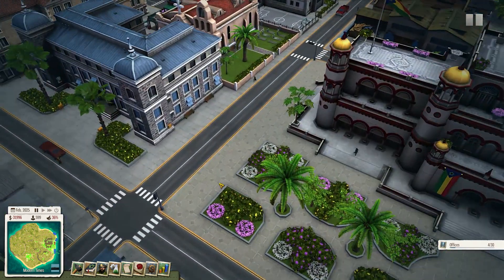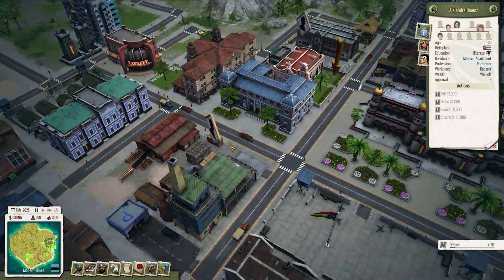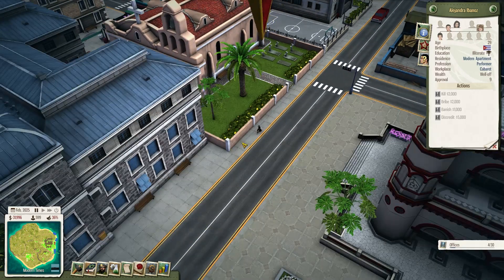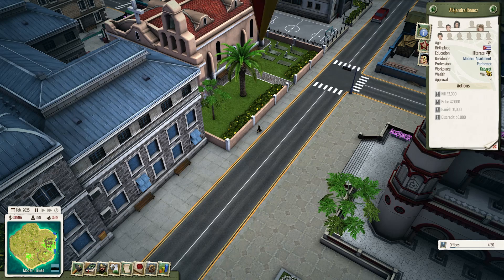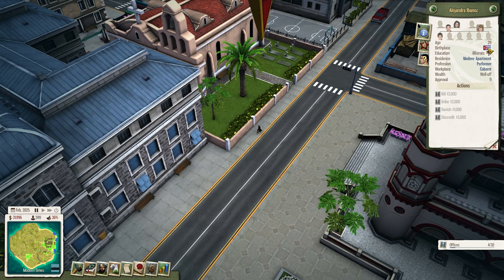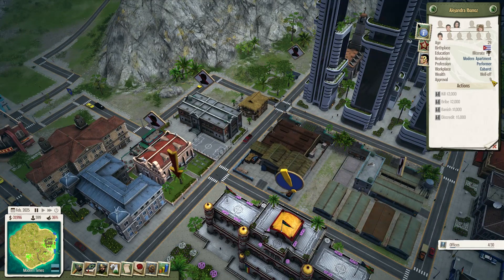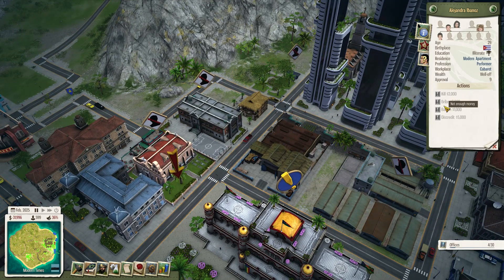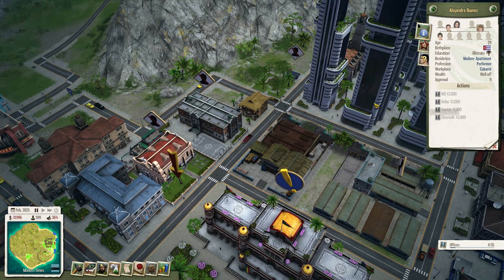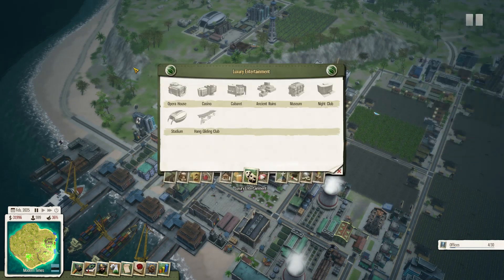If you go down onto the street — like what SimCity claimed they could do — in Tropico that actually does happen. So we have a well-off cabaret performer who lives in a modern apartment, is illiterate, and approves of me 9 out of 100 — so she doesn't like me. You've got actions you can take: kill, bribe, banish, and discredit. Most of the time killing and banishing will have a negative impact with people around them, though bribe and discredit generally don't.